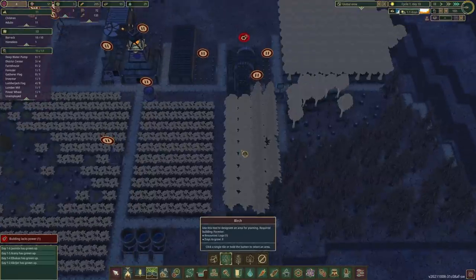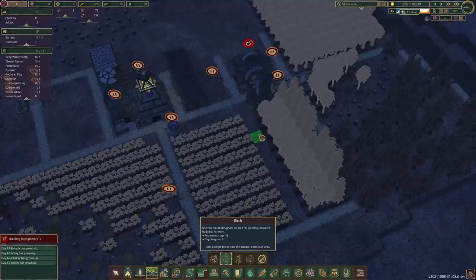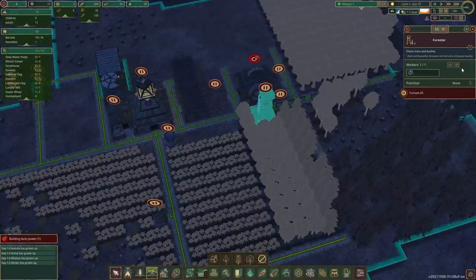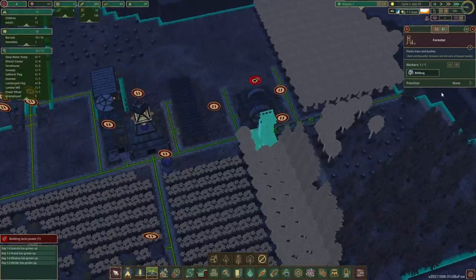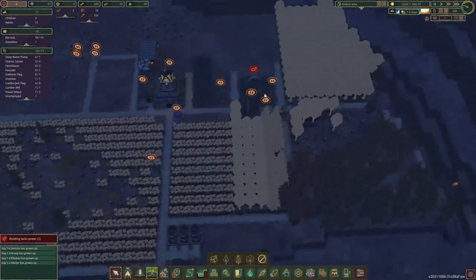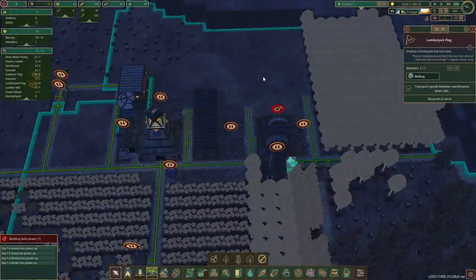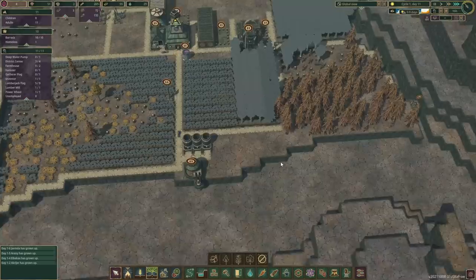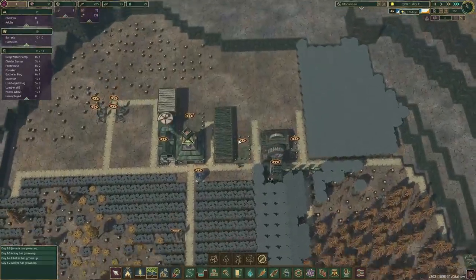When it comes to planting trees — oh, we got the forester up! That's amazing. We don't really need anyone here, but let me just prioritize — we are gonna do a purchase. We'll take you out. Maybe another lumberjack, because it seems to be the season to try and get as many logs as we can.